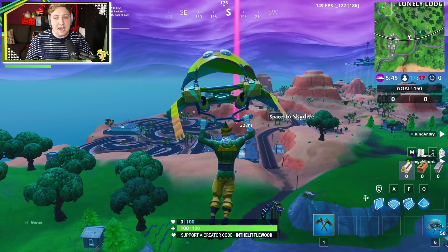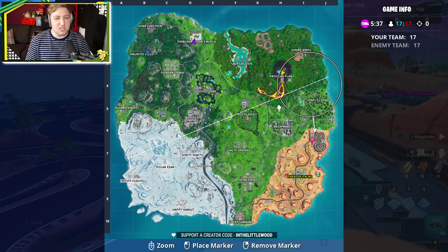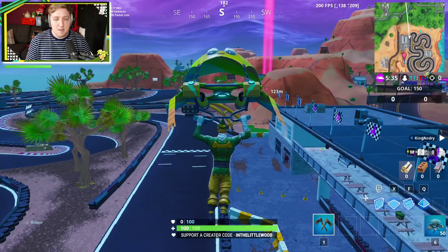Now, the only track that I can think of is the racetrack. I had thought about a train track, but I can't really think of any of those inside of Fortnite. The closest thing I can think to a train track is the one that is kind of on the bridge, like around here.